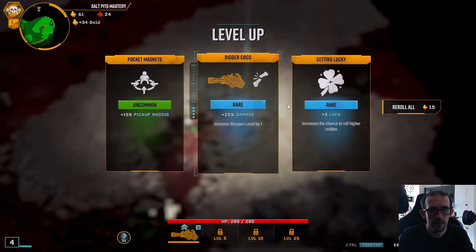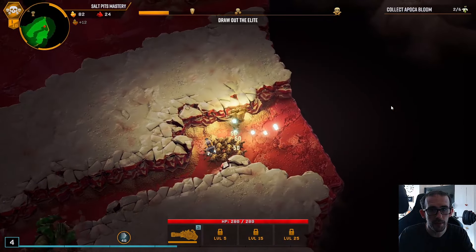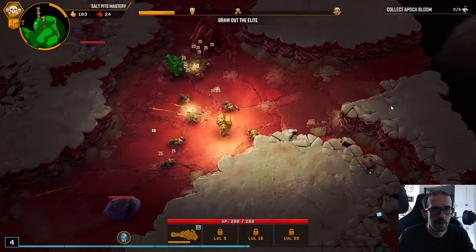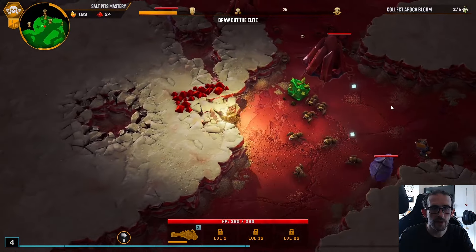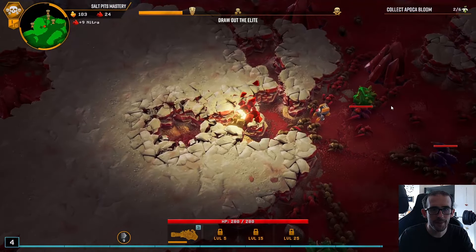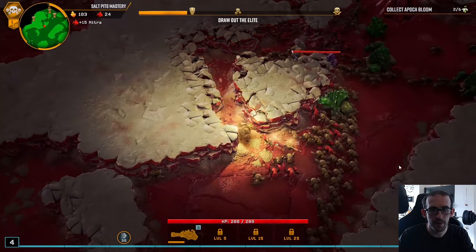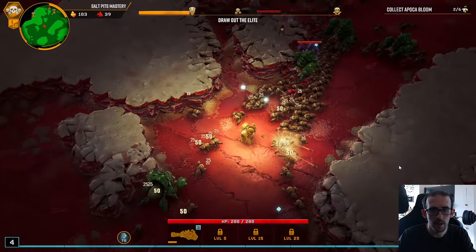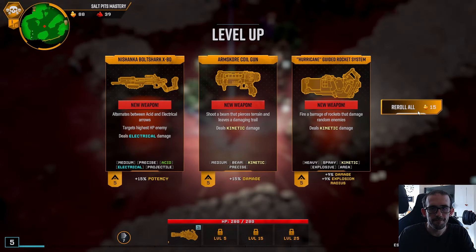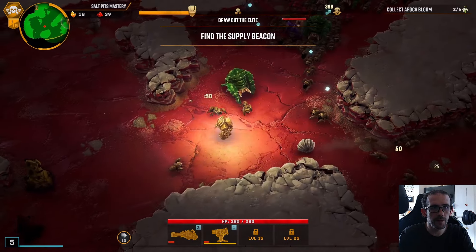Level 4 — some early luck, definitely nice. Oh my god, there was a trap and we somehow dodged it. Nitra — this will be our level 5. Six re-rolls in the bank. Oh, it wasn't quite a level 5. We don't want those — we'll take the LMG gun platform first.